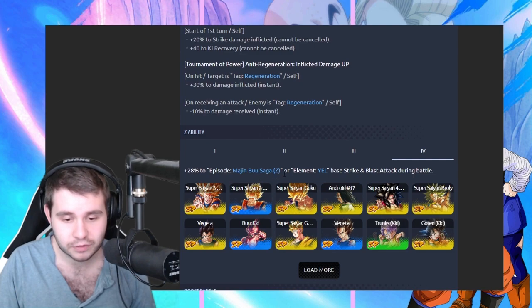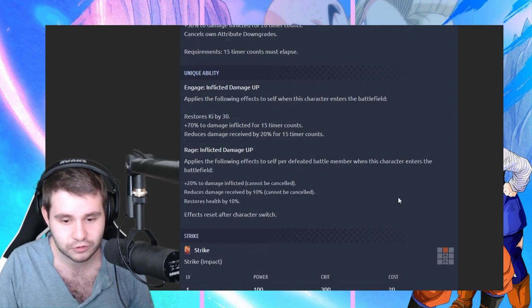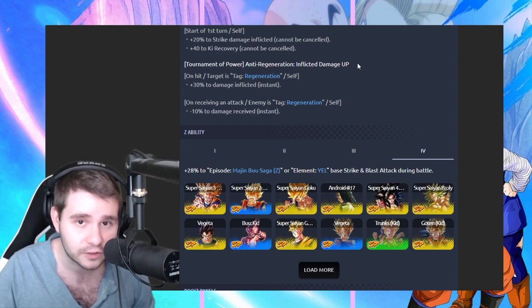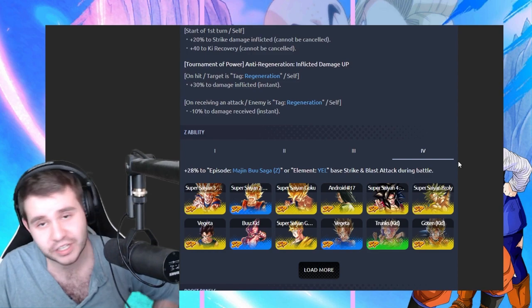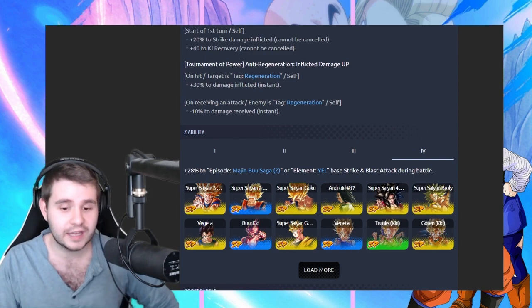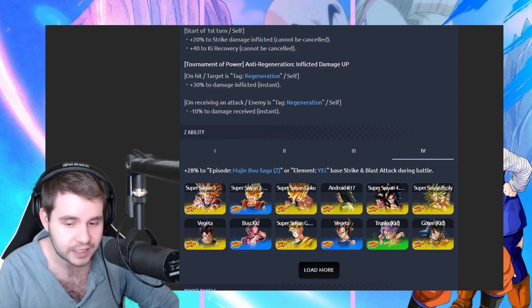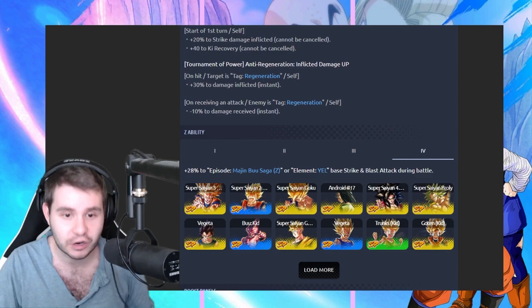We got yellow and then Majin Buu Saga. They decided to make sure that this Goku is not a yellow because they didn't want them to share, but they wanted them to share at least in this area. So if you are making some sort of yellow color counter team, they could see play — they could see a lot of play. In a color counter team that is yellow based, I could definitely see them pairing up very nicely together.